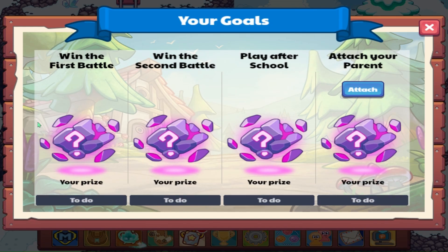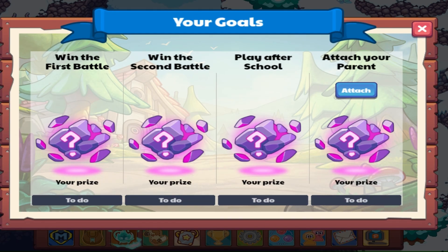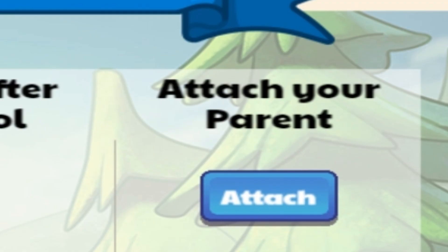The first reward is to win the first battle. The second reward is to win the second battle. The third reward is to play after school. And for the last reward, you have to attach your parent account.